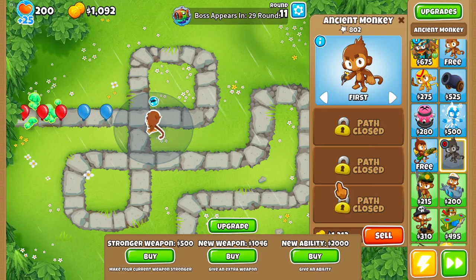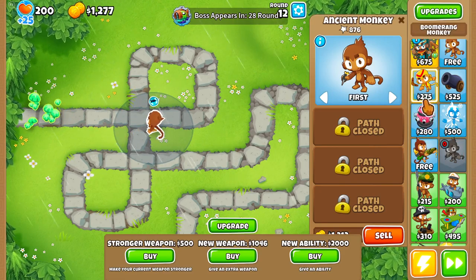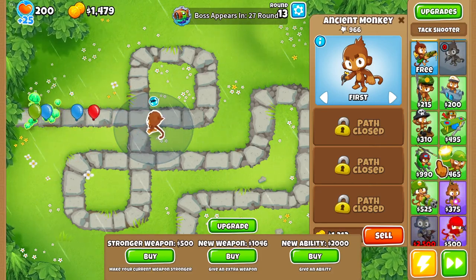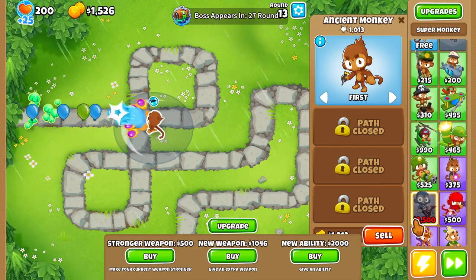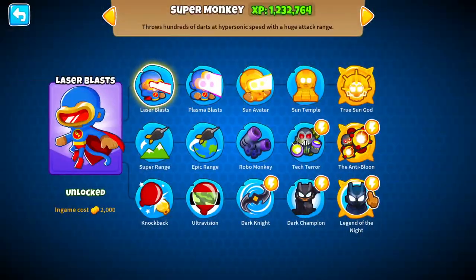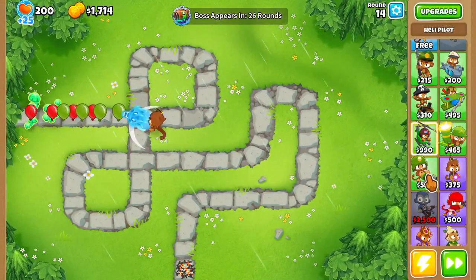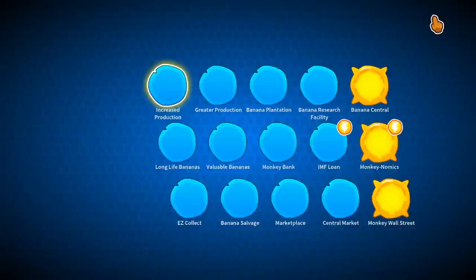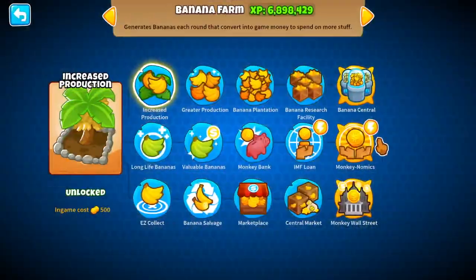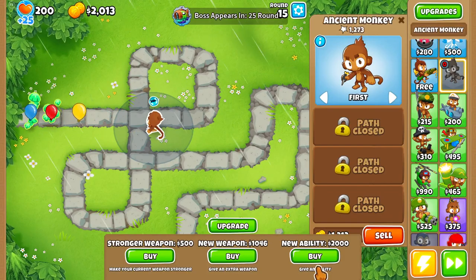So you kind of want to wait until you already have a bunch of weapons and then go for stronger weapon. With new ability, there are all sorts of different types of abilities you can get — like Tac Shooter ability, Blade Maelstrom, the Dark Shift ability from the Super Monkey, Tech Terror, the Monkeynomics upgrade, and Elite Sniper ability. There are all sorts of different abilities, and they're all really, really good.